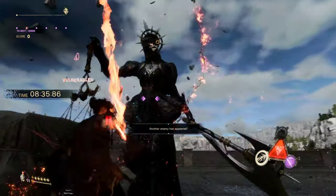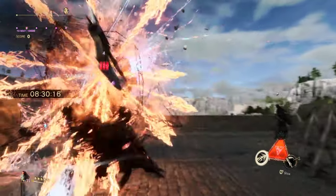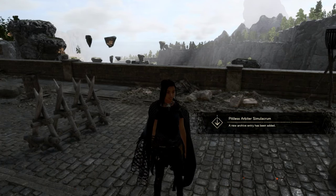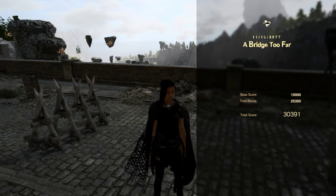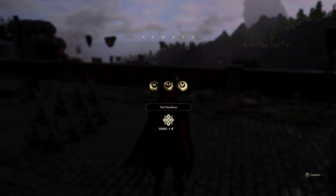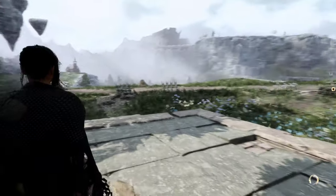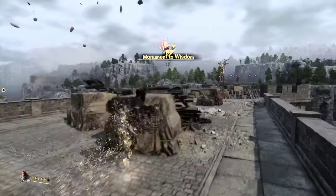Another enemy has appeared — like how many enemies does it need to send to help the boss? Got a new archive. 'About as good as could be expected.' First time bonus — you can keep taking her on and gaining more points and stuff. That's pretty cool.